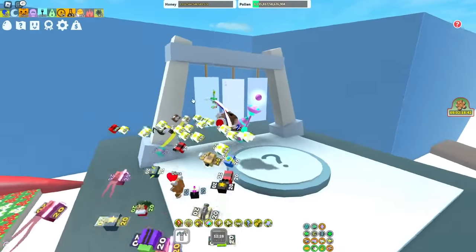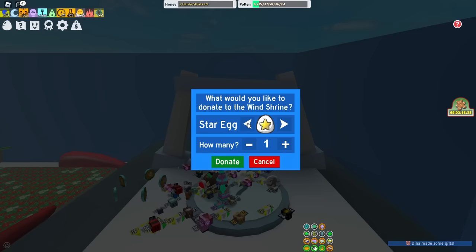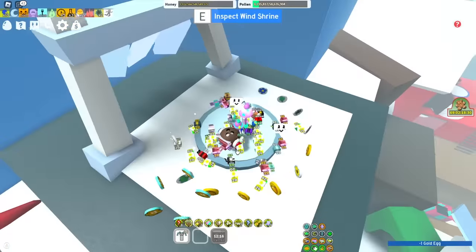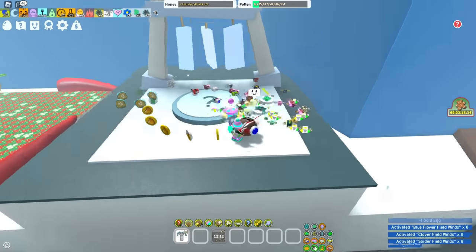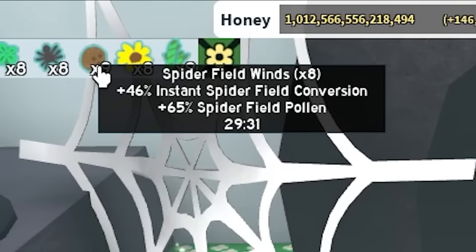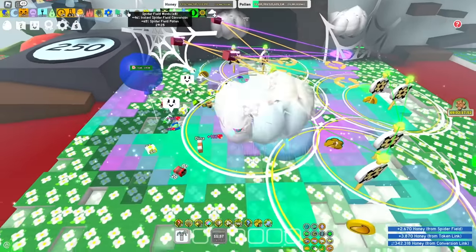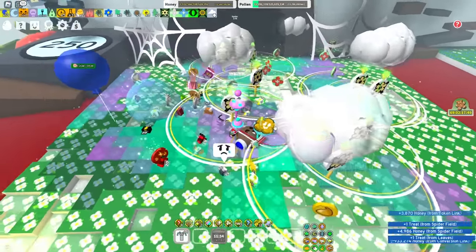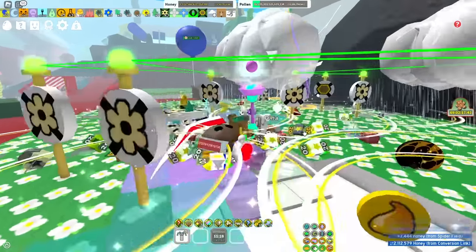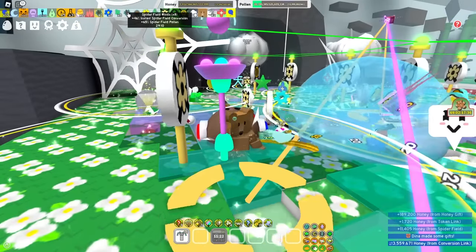Another thing you're gonna want when boosting are winds, right here inside this wind shrine. I'm gonna donate something simple like a gold egg — eggs are amazing for donations, and that and purple potions. I donate a gold egg and it gives me a bunch of things. It provides instant conversion for that field and a pollen buff. Like this spider field now has 46% instant conversion — so 46% of the pollen I gather from the spider field is instantly converted, and I get 65% more overall pollen from the spider field.